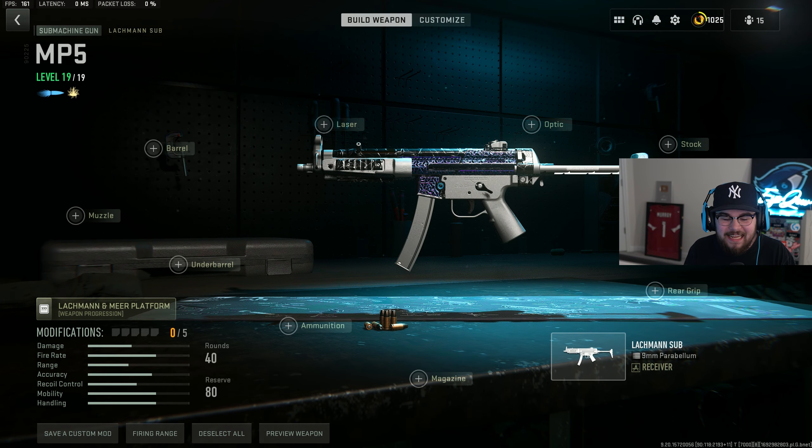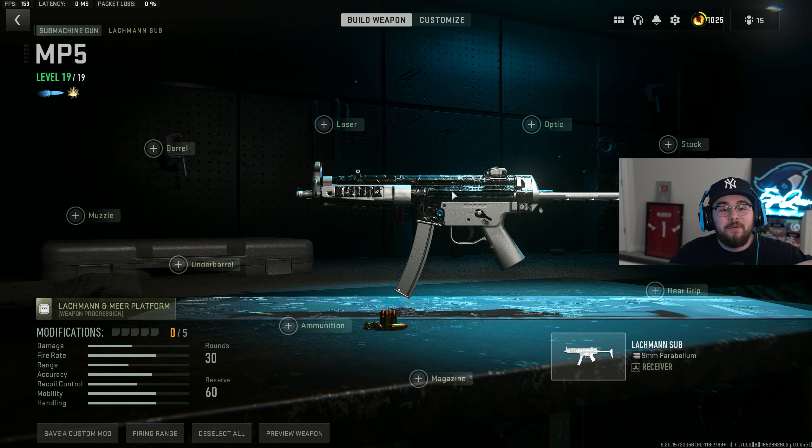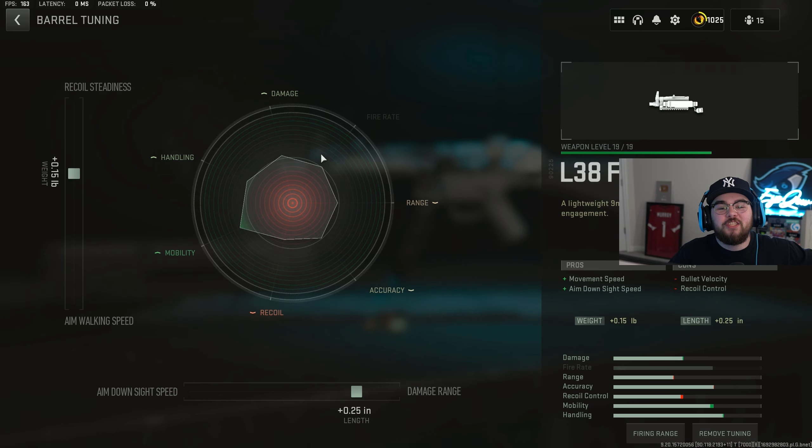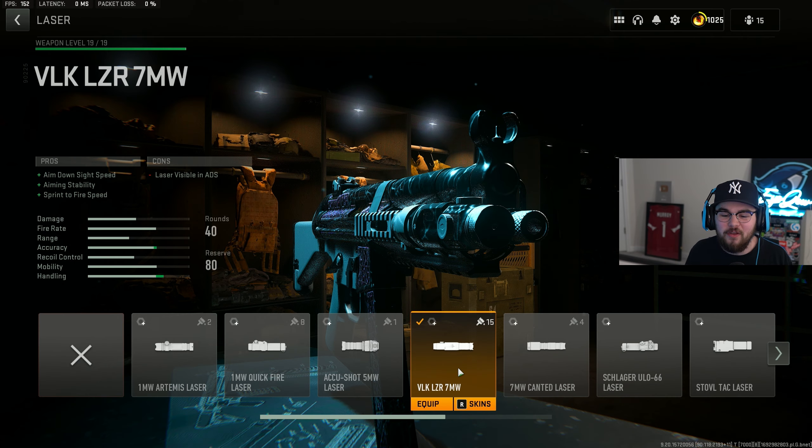Loadout number one, and the best SMG in the entire game right now, is the Lockman Sub, aka the MP5. A lot of you guys comment saying the MP5 isn't the best but I promise you, use this loadout and it is. Starting off the build with the barrel we're tossing on the L38 Falcon 226mm giving you guys ADS speed and movement speed — one of the big reasons why the Lockman Sub has such great mobility. For the tuning on the barrel I did plus 0.15 for recoil steadiness and plus 0.25 for damage range.